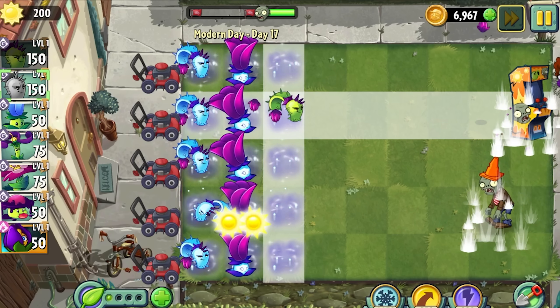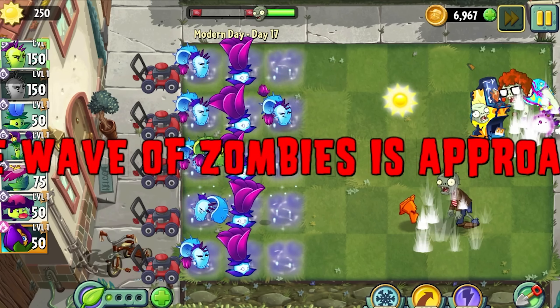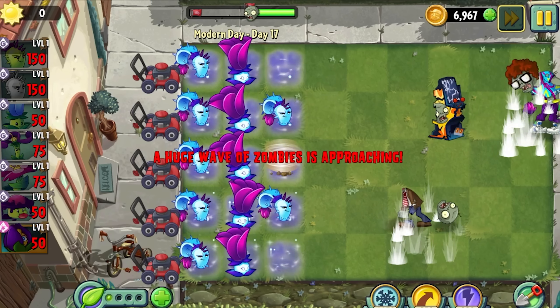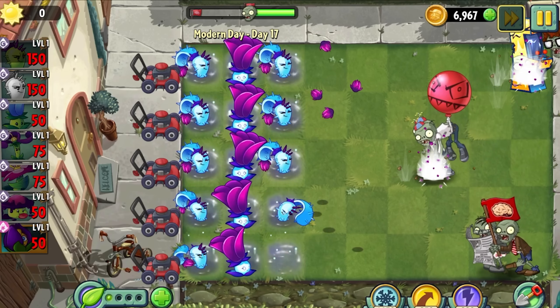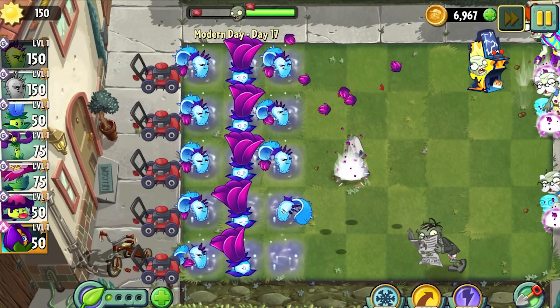Dusk Lobber costs 150 sun and lobs splashing projectiles down its lane. When boosted, it launches three of these projectiles in its lane and adjacent lanes. These three projectiles, all splashing at once, rack up damage on the zombies very quickly. And when you have a whole column of these guys, about 13 projectiles all with their own splash damage will be launched each time they attack.